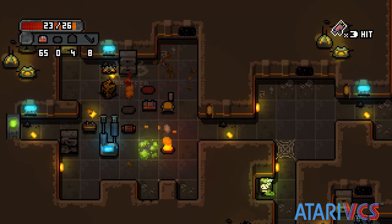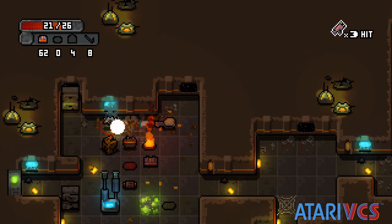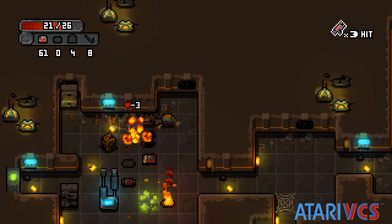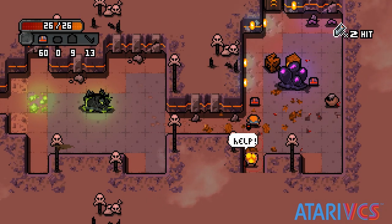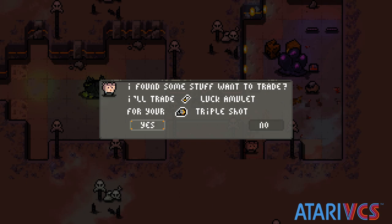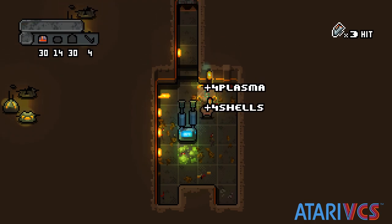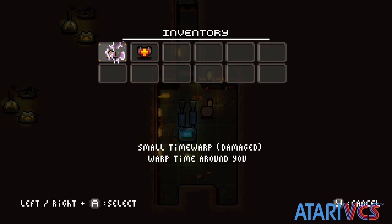Orange Pixel released the game Meganoid in August on the VCS, and the one-person studio's developer has stated it is planned to release up to 8 games on the VCS in the future. Orange Pixel has released literally dozens of games since the mid-2000s, and is currently working on a non-violent survival adventure game for iOS, in addition to releasing their catalog on PC, Switch, and elsewhere.